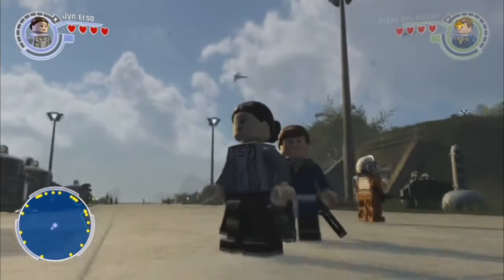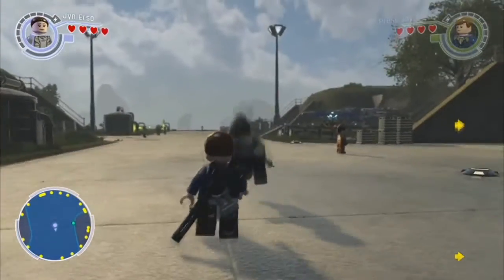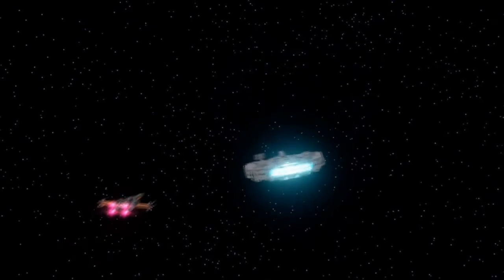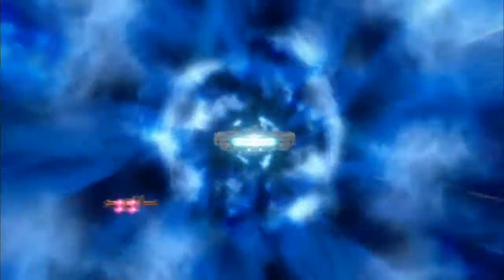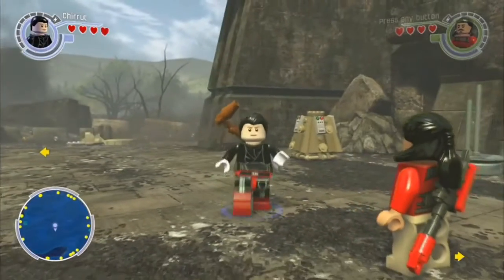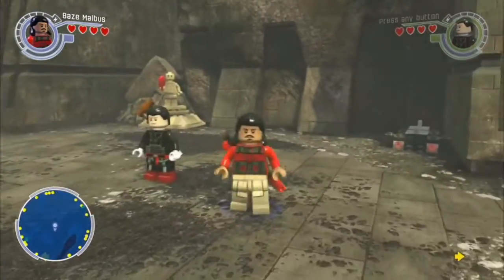So this has been Jyn and Cassian in the LEGO Star Wars The Force Awakens video game. Let's move on to our next two characters. 'I am one with the force and the force is with me.' Our next two characters from Rogue One are Chirrut and Baze.